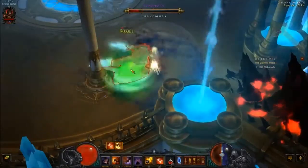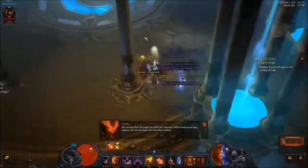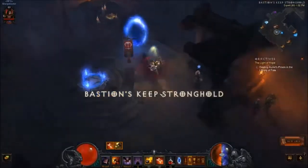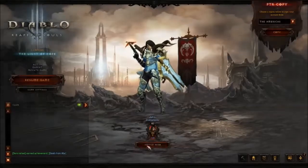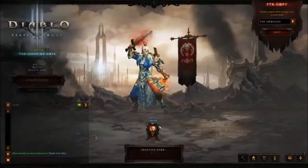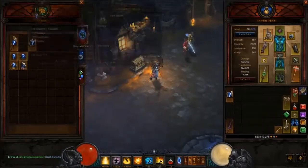As you can see, kill him again — same amount of gold, a couple of rares, a few blues, and a legendary. That's just to show you guys that I'm not farming until it drops; I'm actually going through and killing him for the first time each run, and then identifying the drops.